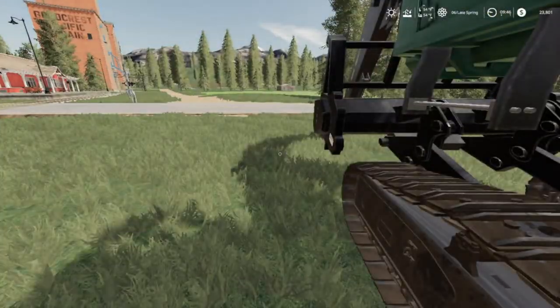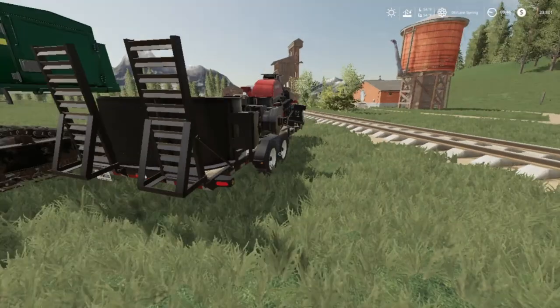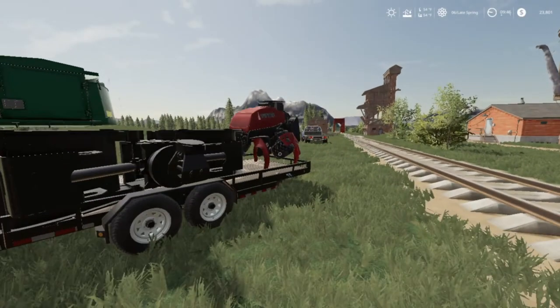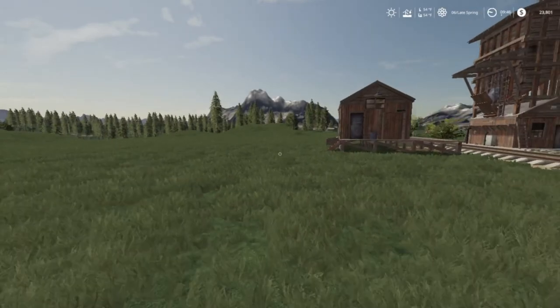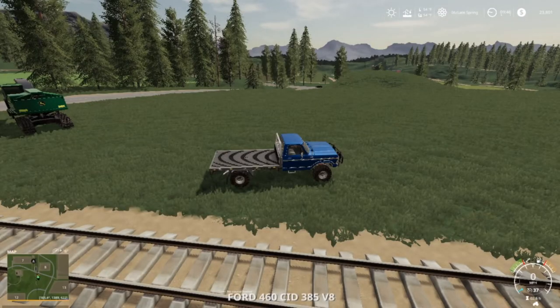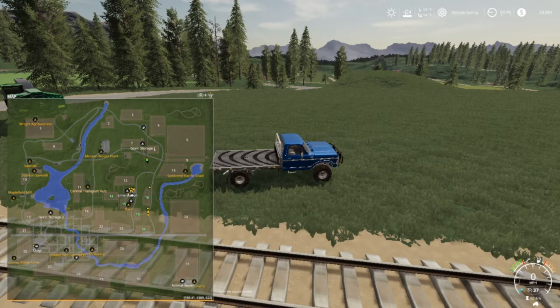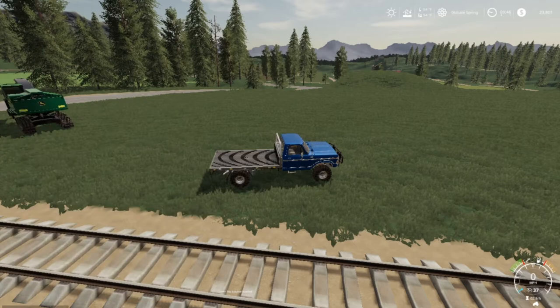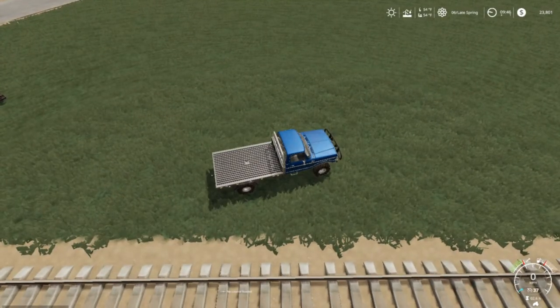All right, today's episode we're gonna be planting soybeans, moving stuff to the next job site, and starting on it a little bit — which is going to be right down where we see those yellow dots, between fields 19 and 24, down the edge of 24 by the highway. You're probably wondering where all my money went, Mr. Blue.